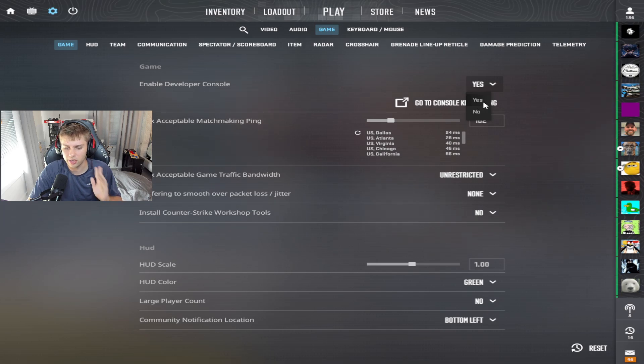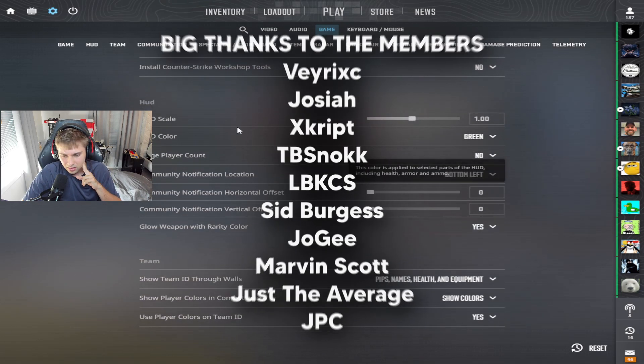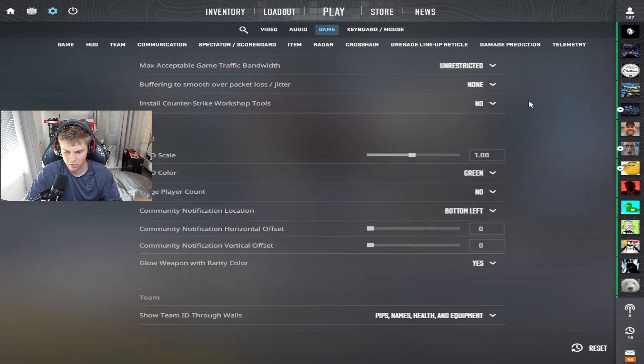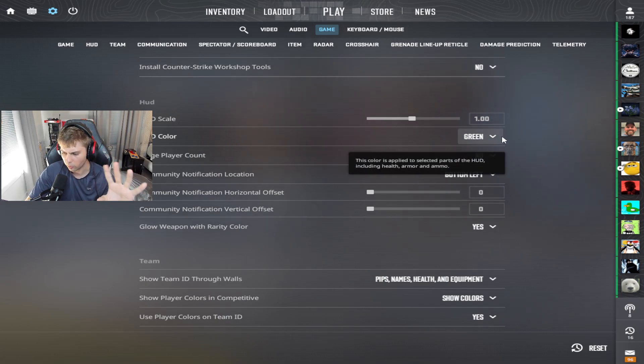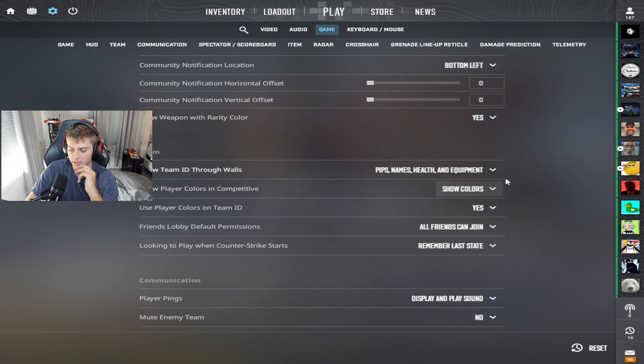For your game settings, make sure developer console is on. Your max ping — put 102, or whatever you need. The lower you make this, the fewer servers you'll have; the higher, the more. For your HUD, you can copy my settings. Show team ID through wall: you have to have this on pips, names, health, equipment — you need all of this. You need to see what's going on around the map through the walls. It gives you a kind of wallhack for your teammates.